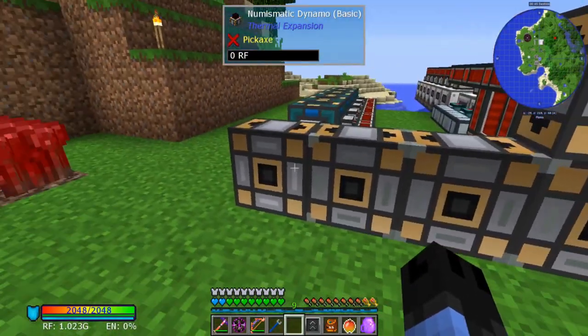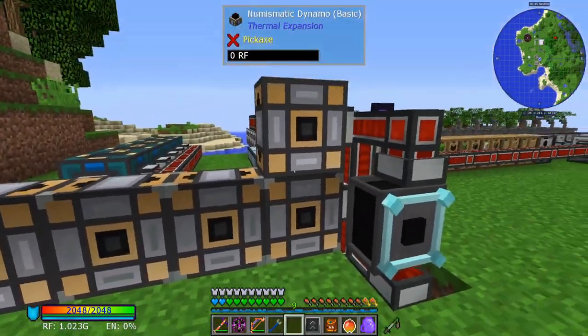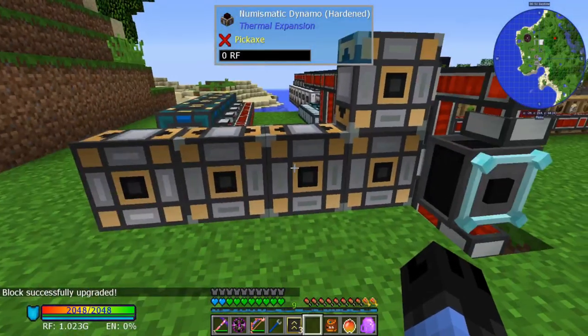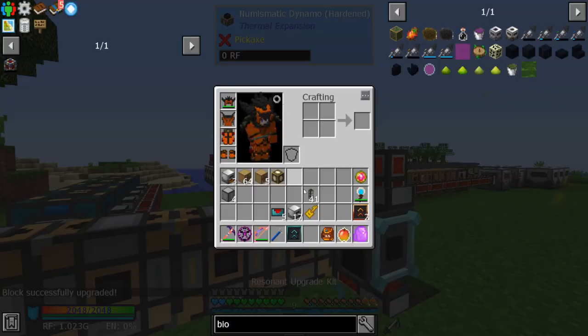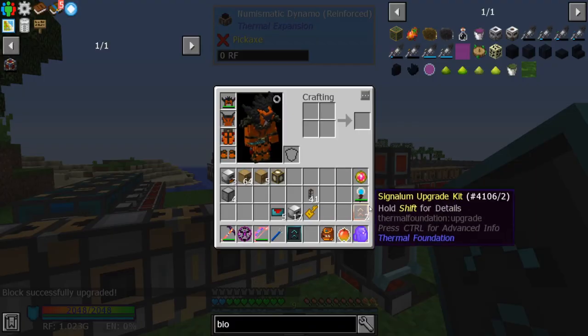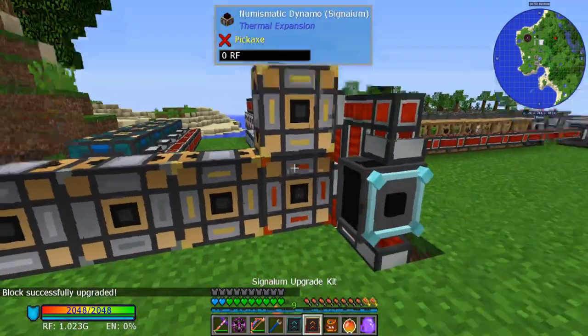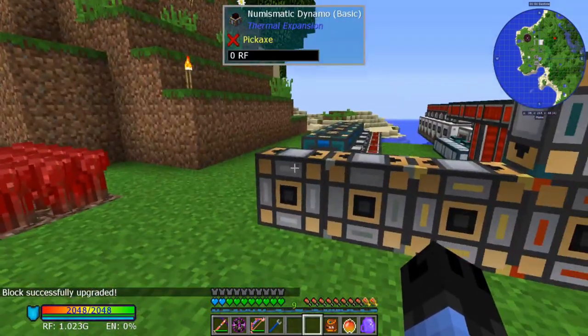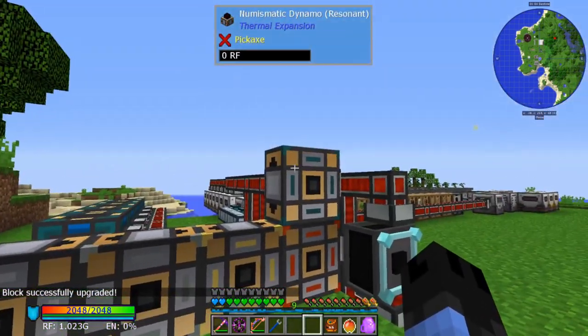Alright, we have one of each tier from basic all the way up to resonant. Let's grab some emeralds out.